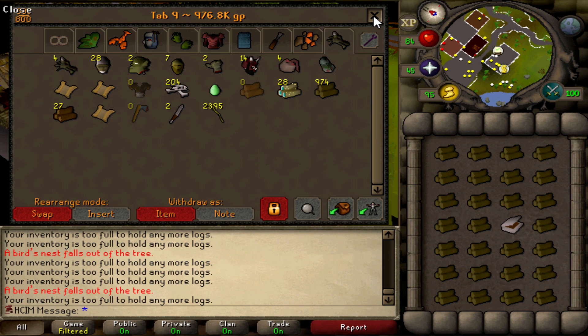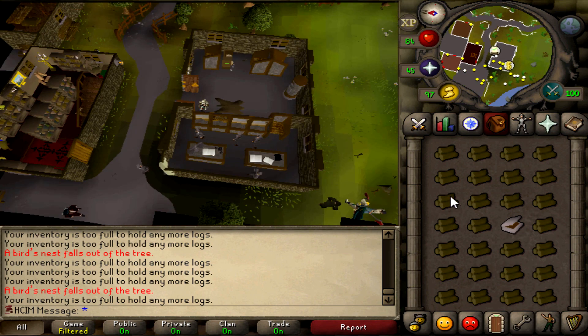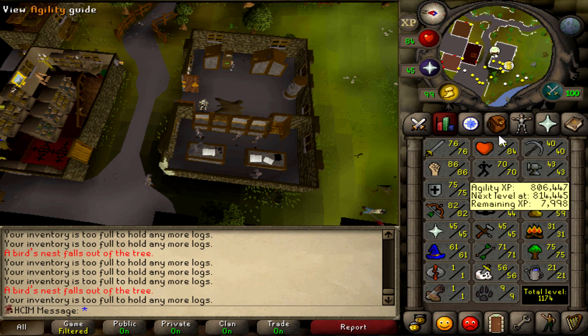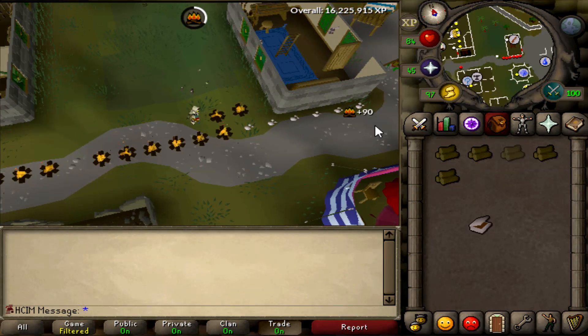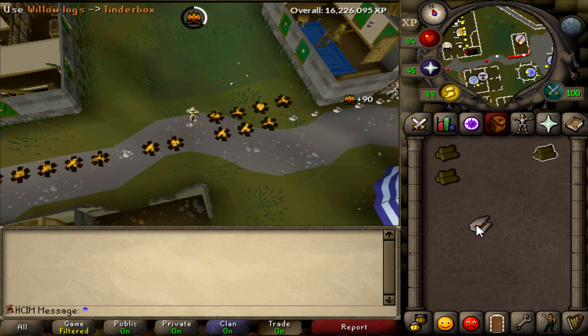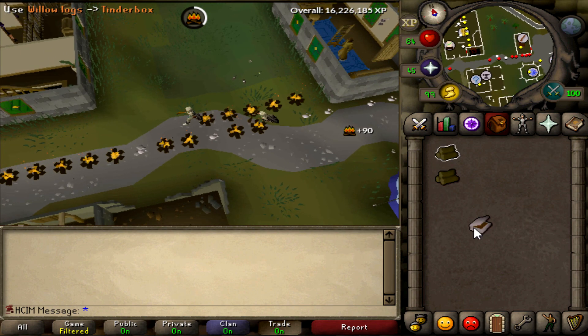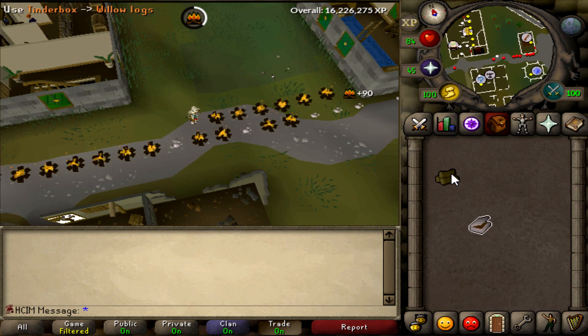After about an hour of woodcutting we have gained all of the willow logs that we need. Let's make some fires to get 50 firemaking. For our last seven logs we already got 50 firemaking and a bit over that, so that means Wintertodt is unlocked. But before we do that I need to get the Clue Hunter outfit because that is warm clothing.